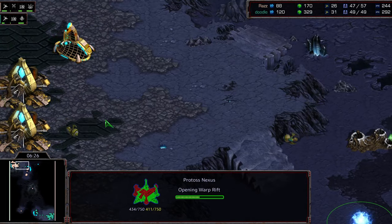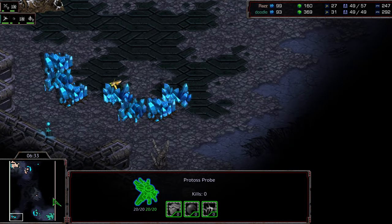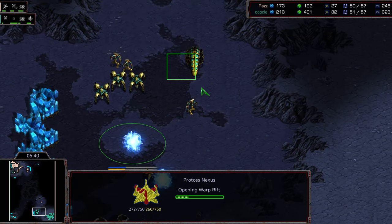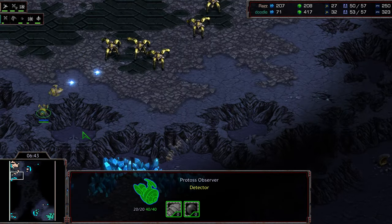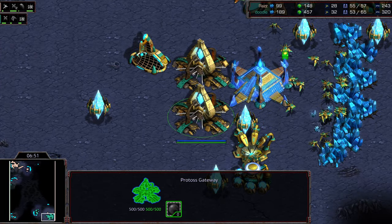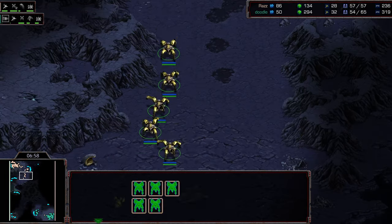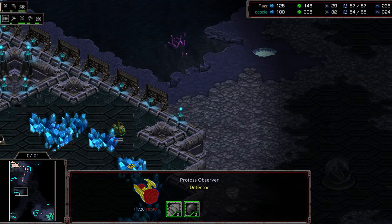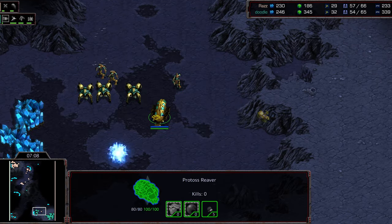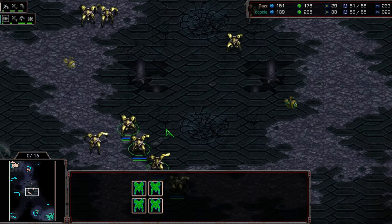The slightly larger army just doesn't feel very utilizable given the architecture of the map, as long as Doodle moves up further abreast. I'm wondering if this is going to be proxy tech from Raz — that would be interesting to see. The Observer from Doodle gets chased out of the base but survives. Raz makes his way in, getting eyes on everything. I like that he's doing the information denial piece of this, but Doodle needs to keep eyes outside the bridge area.